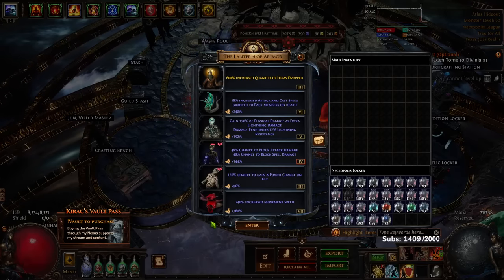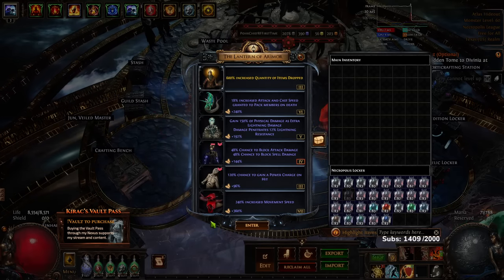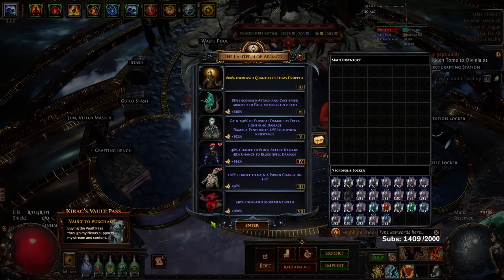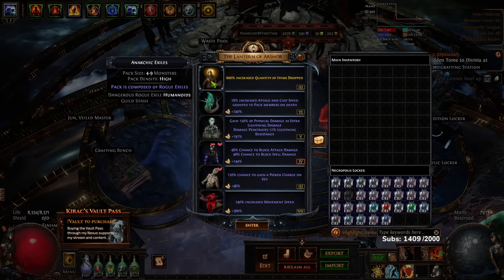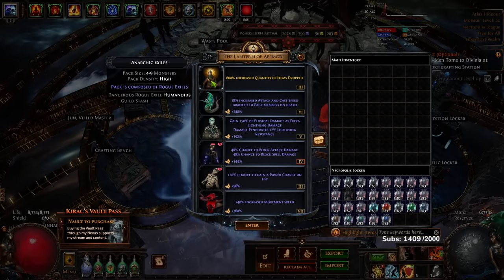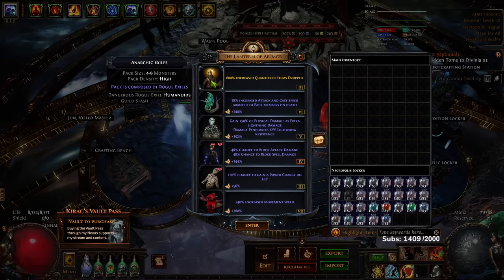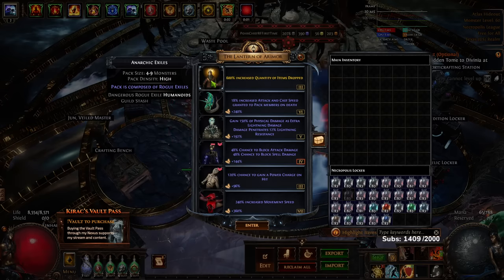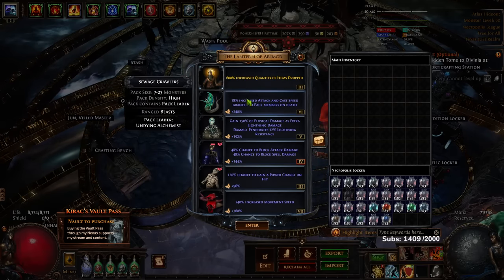Hello and welcome everybody. Today I wanted to show you guys a super crazy endgame juicing strat. I didn't figure this out — I actually saw a clip of it on Ziz's stream a few days ago. It has to do with rogue exiles, but instead of farming them on yellow tier maps, I actually farm them in 80 delirium tier 16 maps. The strat is extremely expensive.